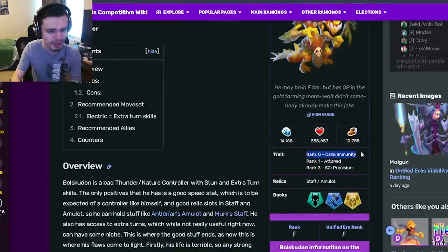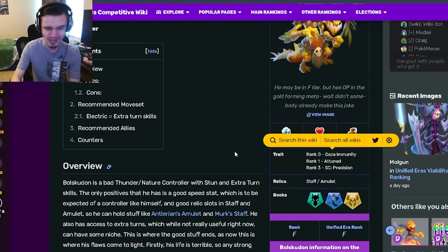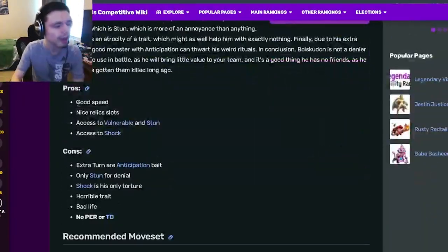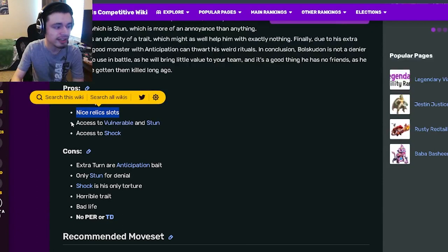Bulk Scooton is a denier and his traits are Daze Immunity, Attuned, and Precision — those are just really bad traits. His relics are Staff and Amulet, which are pretty decent. His pros are good speed, nice relics, and he does actually have Vulnerable, which is amazing, plus Stun and access to Shock.